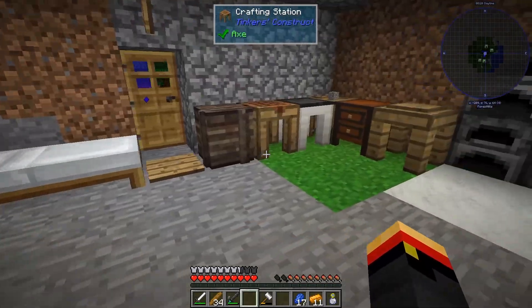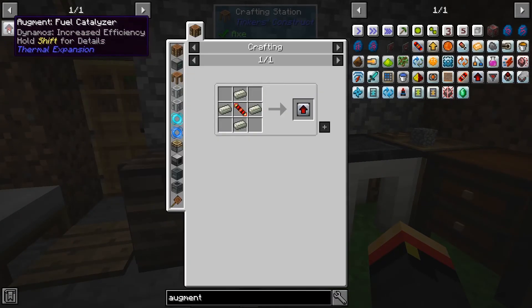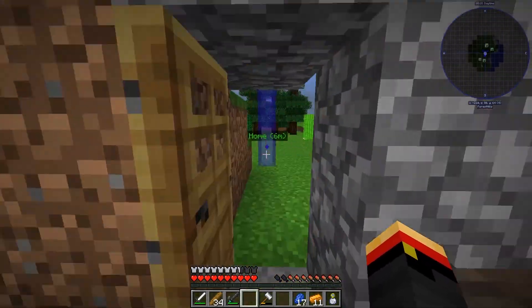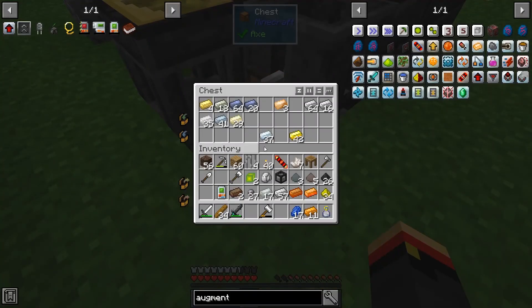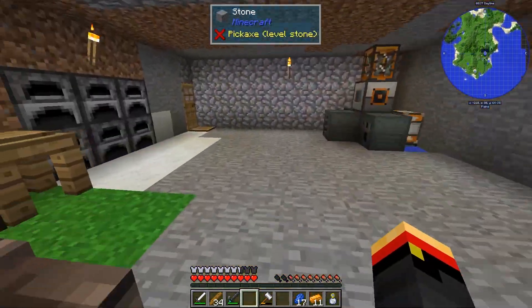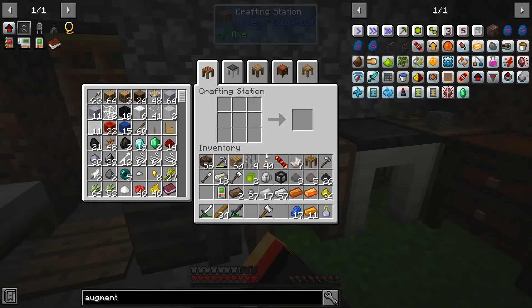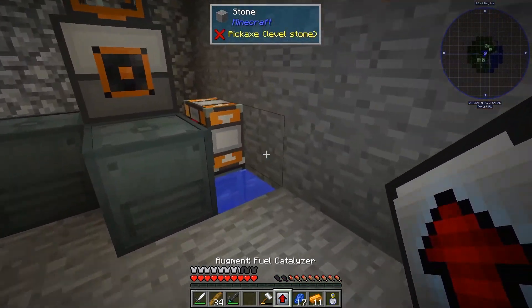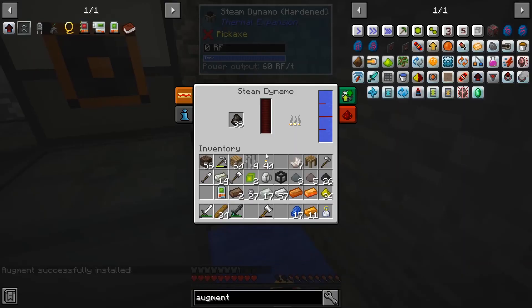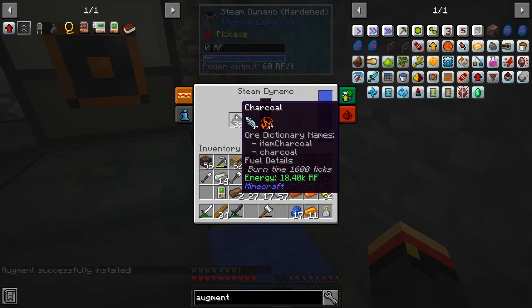Now I can make that fuel catalyzer - I didn't grab any lead so I can't do it yet. There's the lead. There we go, a fuel catalyzer. Now it will still do 60 RF per tick but we'll get more fuel efficiency out of it.